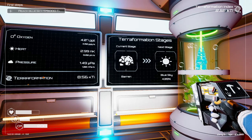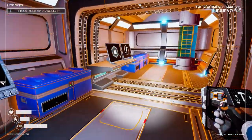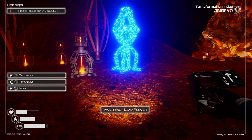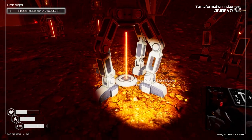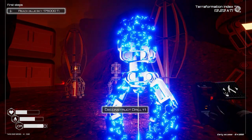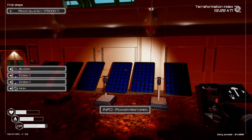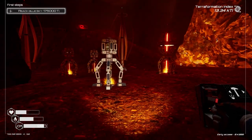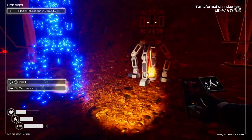We're still on the barren planet but just approaching the five percent mark for blue sky, and that's all to do with the mining drills we've got down outside. Now we've unlocked Version 2 of the mining drill, I think we might just put a load of them down. I'll get rid of some of these smaller ones and replace them. We've knocked the power out, so we'll get some more solar panels down to generate more power. The larger mining drills are definitely having a better effect than the smaller ones.